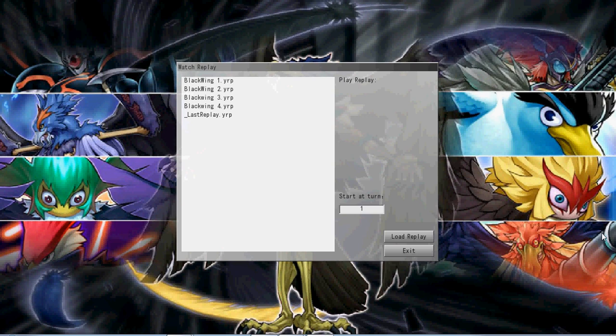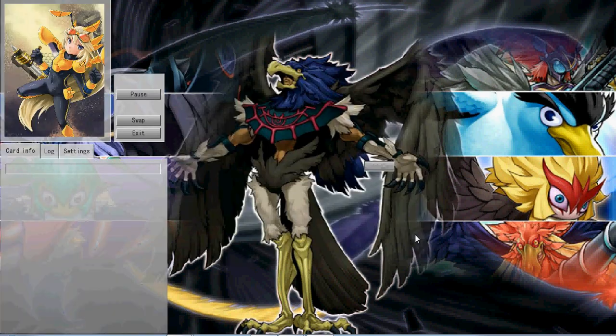I got my awesome Black Wing background, and I just realized Kloot looks like she has pink eye — look at her, she's got pink eyes. It's kind of funny what you notice about cards when they come up close. But anyway, enough talking about the background — let's load the first replay.